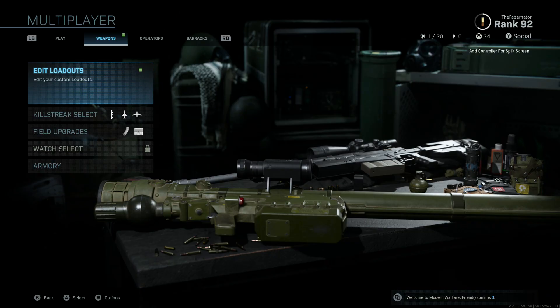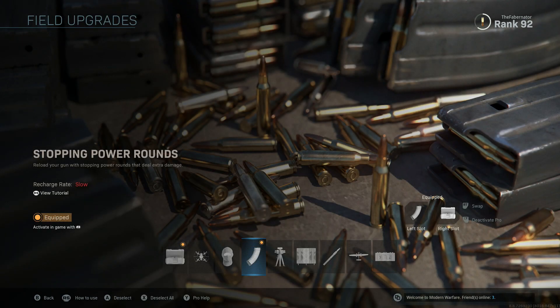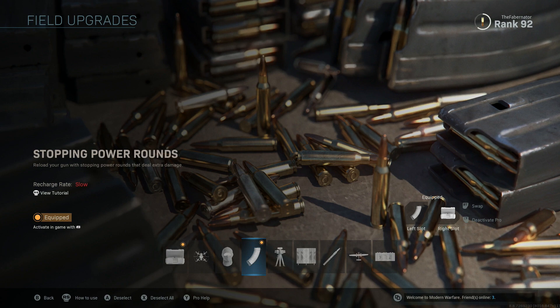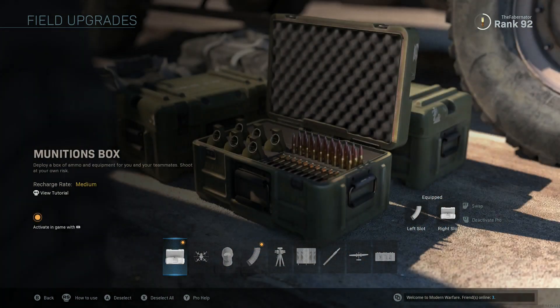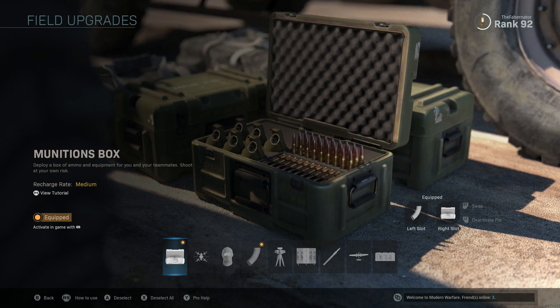Lastly, I'd like to recommend a field upgrade. The ammo box is your best bet because if you have zero rounds it can grant you up to 8 more shotgun shots, allowing you to constantly run around the map and harass people. Stopping power rounds does not work on the underslung shotgun or grenade launcher, so that's out of the question.